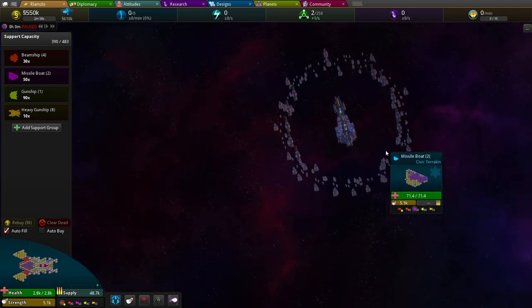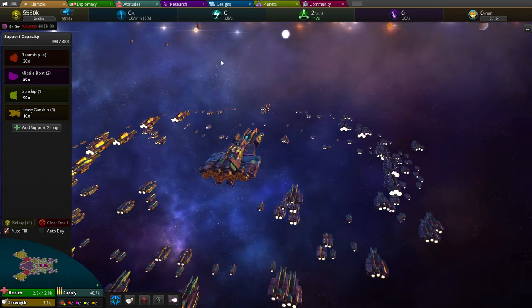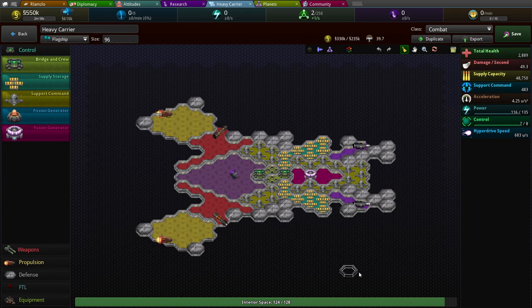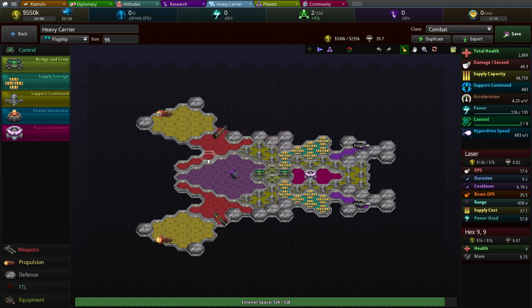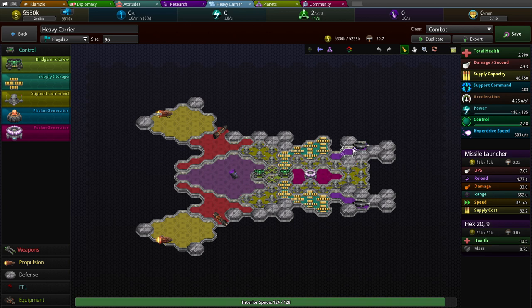It's so beautiful — I cannot get over how beautiful this is. So we go to designs and have a look at our heavy carrier. This is what the design screen looks like. Here's the ship body, and then here's all this red and all this purple. Basically here's the system core and here's the expansion to make the system bigger. You have a core unit and you can see the stats in the bottom right corner.